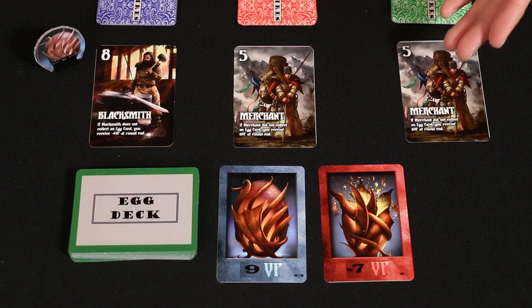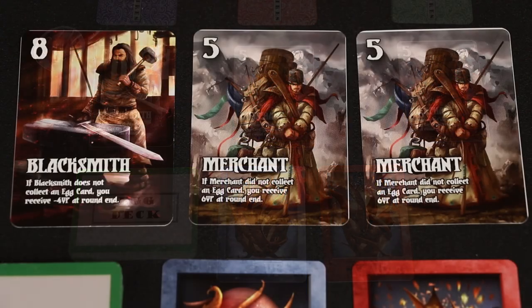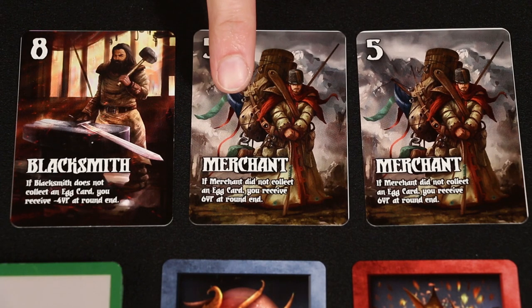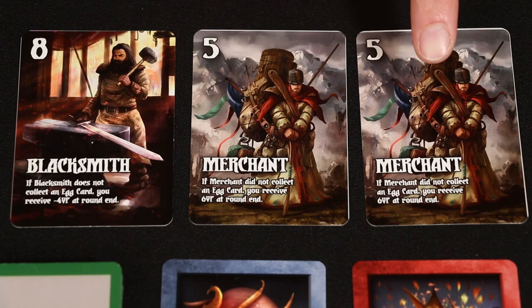In this case the green player would be a lot happier with this outcome than in the last example. But wait — what is all this writing on the cards? There's more than just numbers. Each character has an effect which also resolves when played and influences the outcome of a turn. For example, the player who uses the blacksmith will lose four points if they do not collect an egg that turn, and the merchant, if they did not collect an egg, will actually receive six victory points at the end of the round. So in this case the green player is really happy they don't take the red egg, and on top of that because they didn't collect an egg at all they'll gain an additional six points.